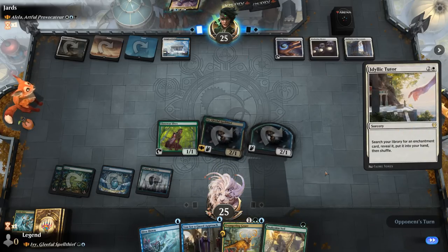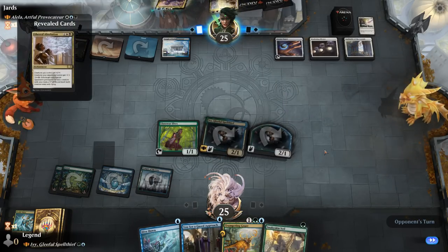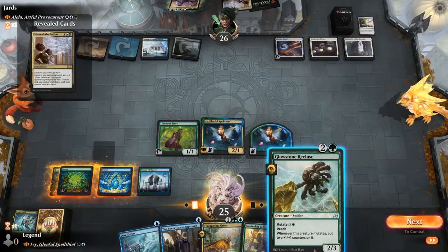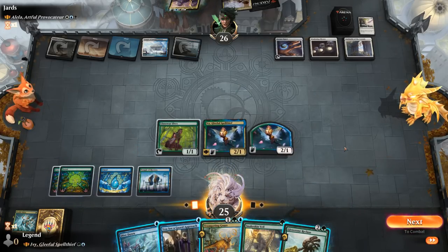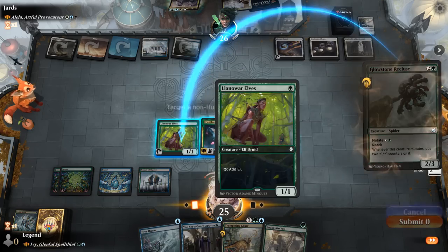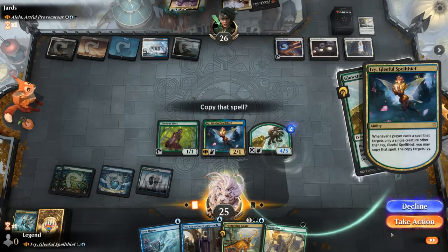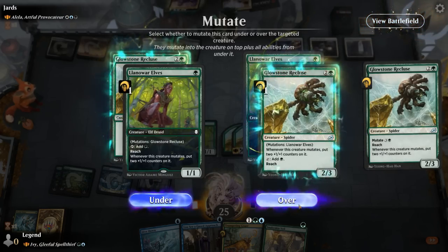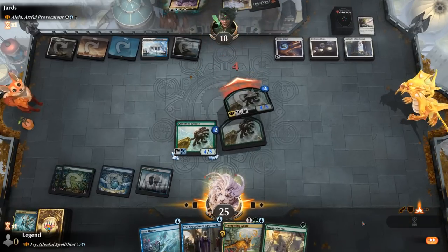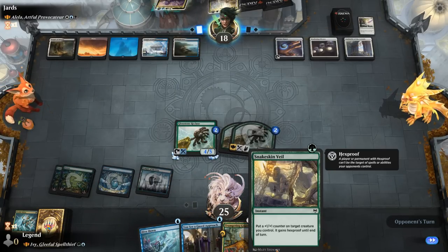Tudor could find enchantments like Meat Hook Massacre, though Dive Down and Snakeskin Veil can increase our toughness as protection. Ethereal Absolution is a bigger problem, so we mutate while we can. The Recluse is cheaper at 3 mana, keeping up our protection spells versus Trumpeting Gnar's 5 mana. We mutate onto our Elf, copy with Ivy, and generate a ton of value. Now the Absolution doesn't look as powerful. We still keep up Snakeskin Veil and hit for 8.